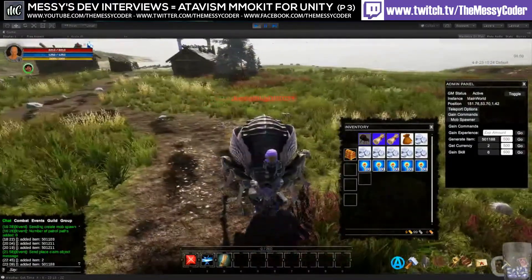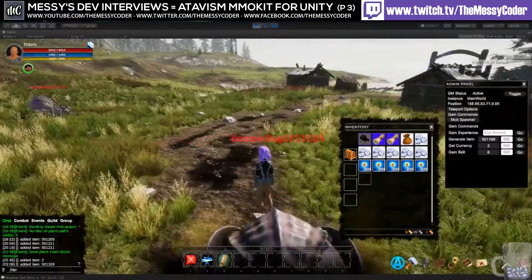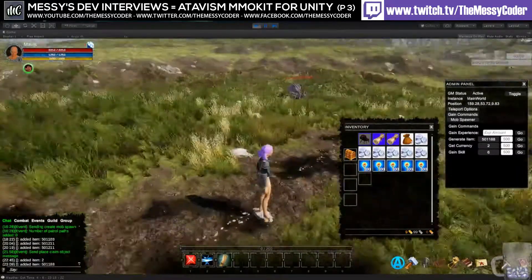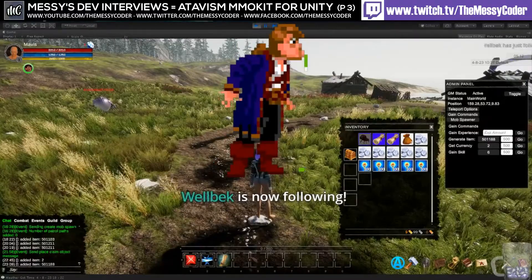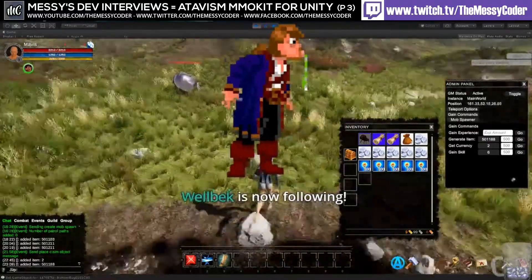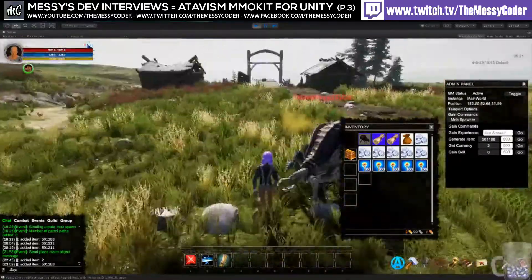You can adjust or attach any animations you have. If you have medieval prop animations from the asset store, you can attach those here and the character won't run so funny. You can also adjust the avatar and the bones of the character — it's basically adjusting the Unity client-side stuff.